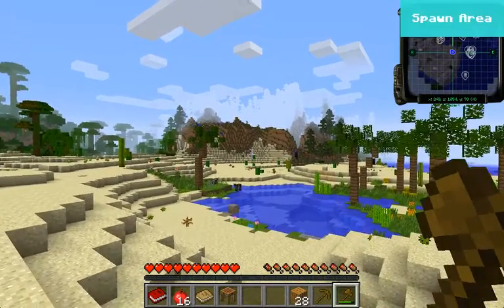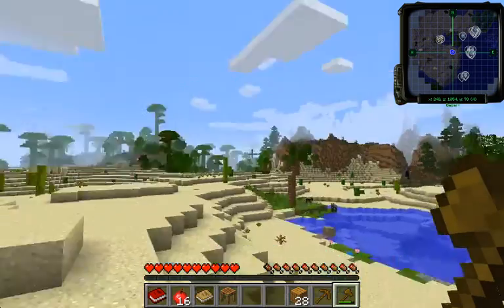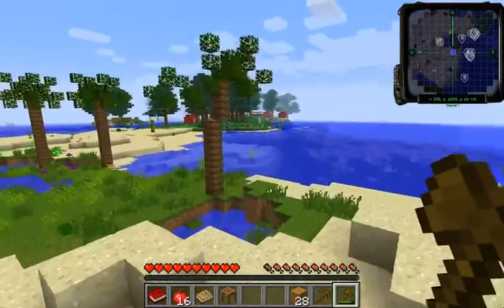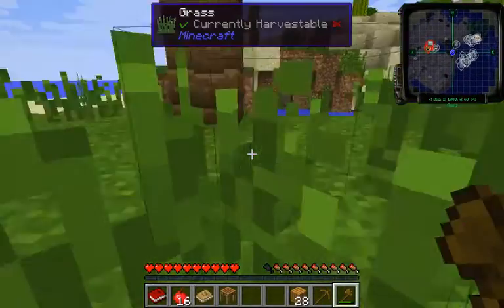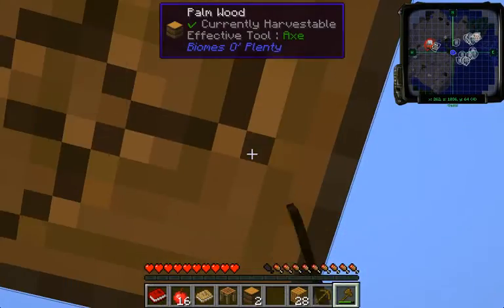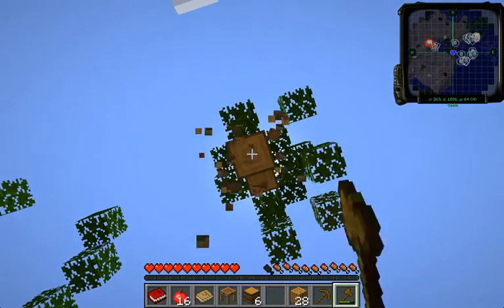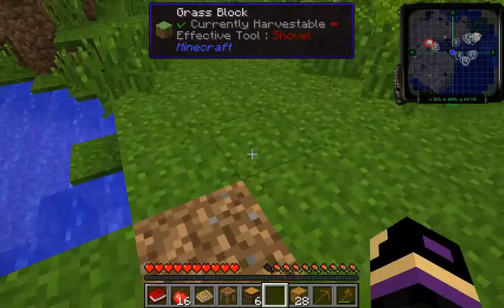That big mountain biome — oh my gosh, is that Mount Behemoth? We have jungle over there, we'll go over there. We have the mountain biome, we have our palm tree biome. Nice little spawn. I wish I had pigs for food. I'll take cows or something. There's not anything near me that can be used for food.